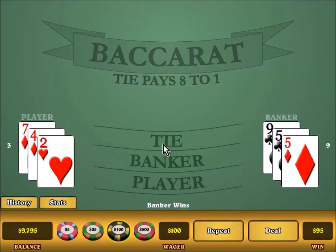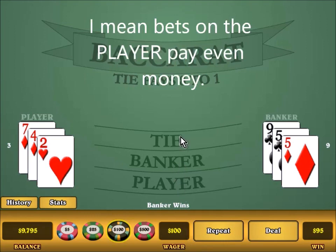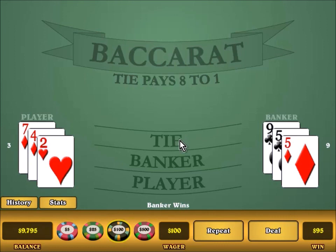Why did I win $95 when I bet $100? The reason is that banker bets win even money less a 5% commission. Bets on the player pay even money and bets on the tie pay 8 to 1. You might ask: why does the banker have to pay this commission and the player does not? It's because the chances of the banker winning are higher than the player winning. It basically comes down to the positional advantage of the banker hand acting last.